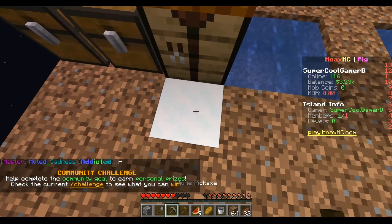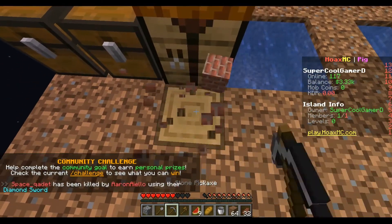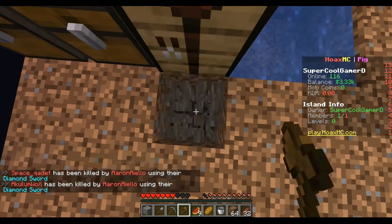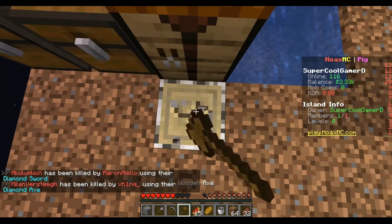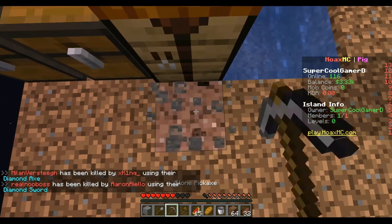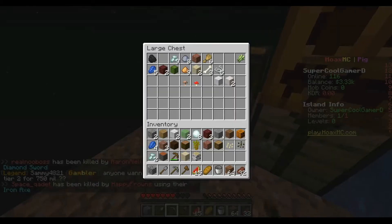Let's use our shovel. Leaves — brick, we could use that for a farm. More wood, jungle leaves, slime, more slime, watermelon, spruce, sand. Birchwood — that was our first time getting birchwood! Iron — can we make an iron pickaxe now? No, I only have two iron. Let's clean out our inventory a little.